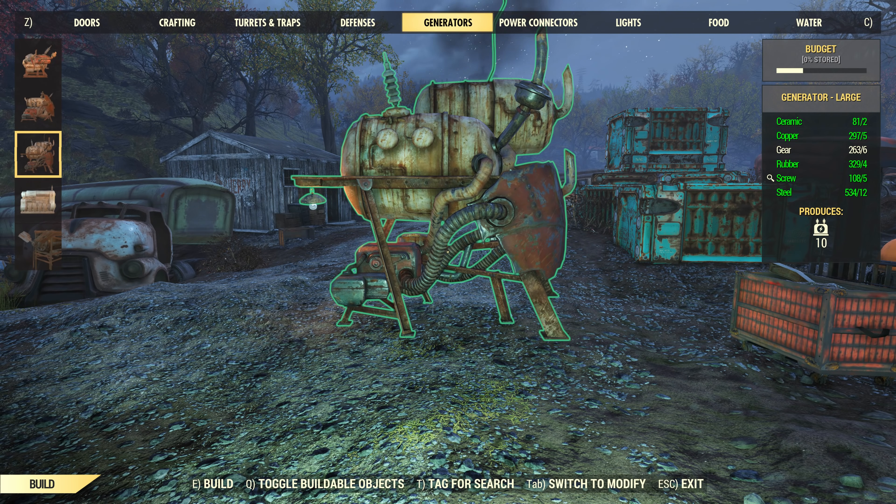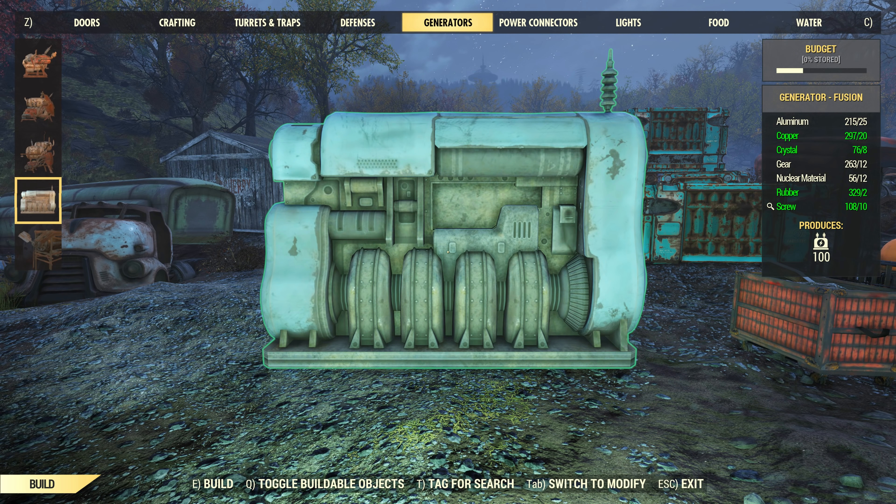A single large generator costs 2 ceramic, 5 copper, 6 gears, 4 rubber, 5 screws, and 12 steel. All of this is spent to power one resource collector.